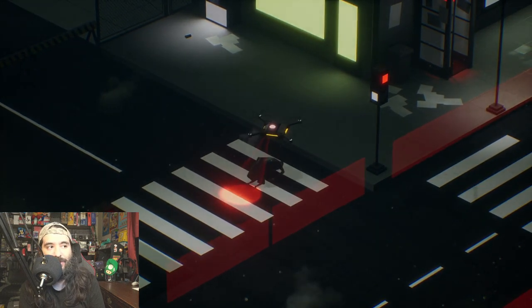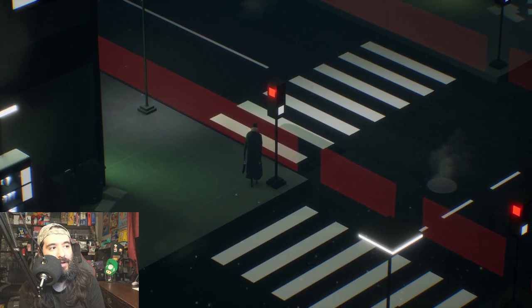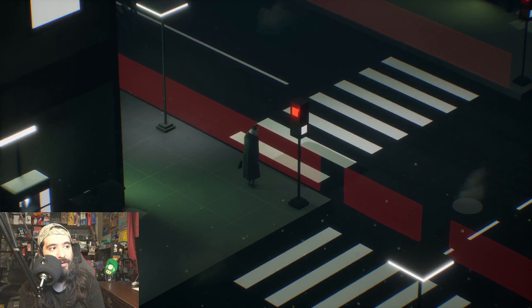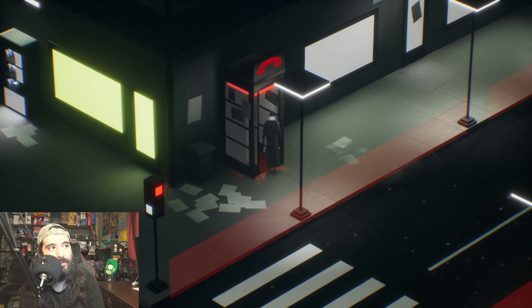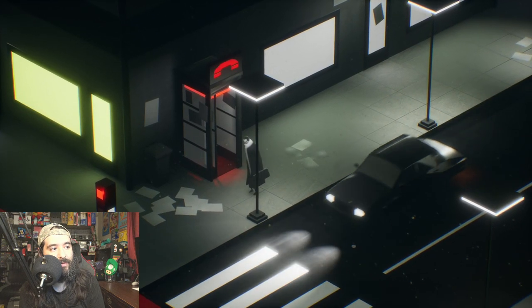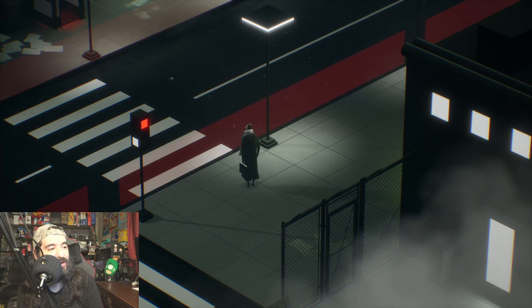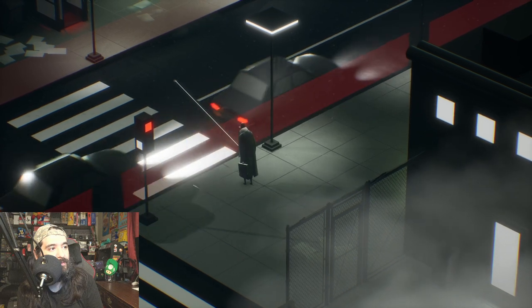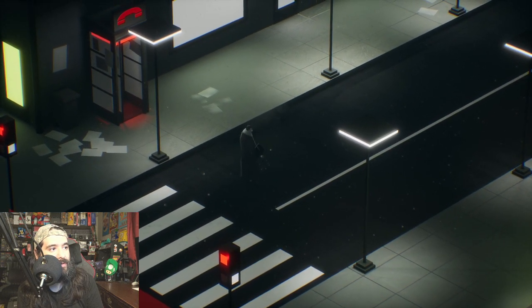Oh, a drone — I just got killed by a drone! So I guess stuff can kill you eventually in this game. First impressions videos do not do anything justice. I guess I'm not supposed to walk over the red part — gotta wait. I guess that's like this city's way of making sure people don't jaywalk — it'll zap you if you cross the red line. That's actually kind of fun. Why is it not letting me use the pay phone? Oh, this is a coin — I dropped a coin in the middle of the road. I got the coin. Use that pay phone.